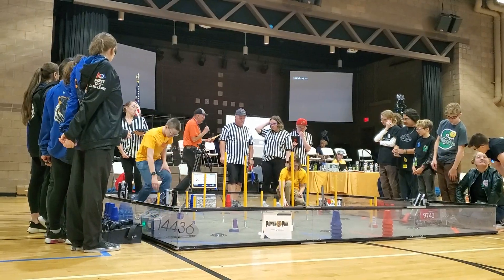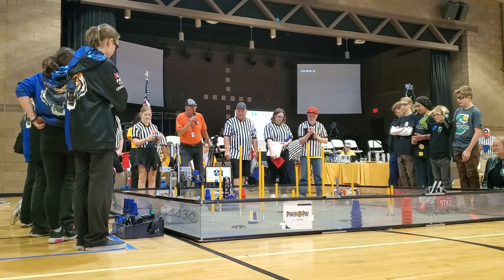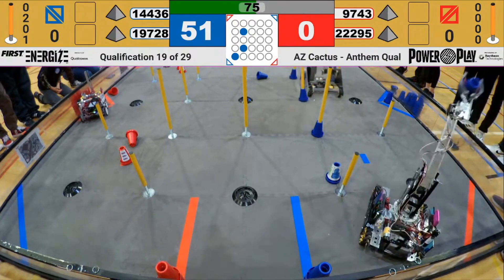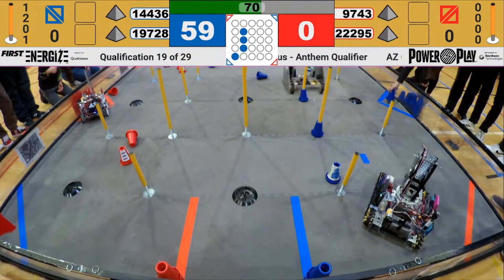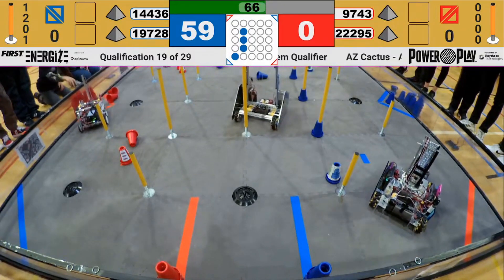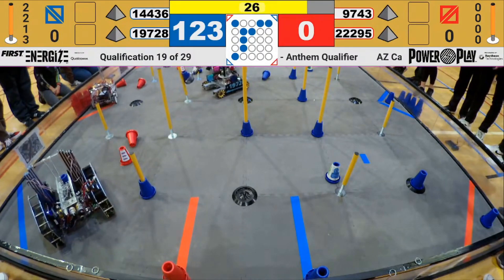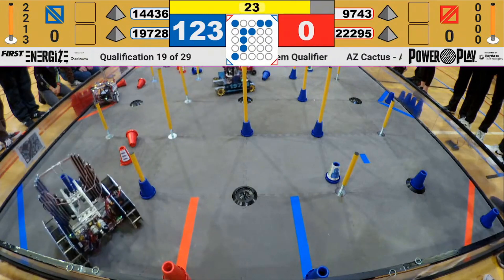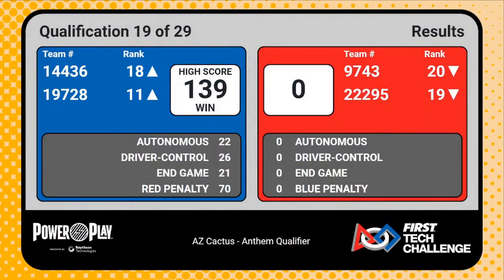After the break ended, we were right back in the action with our fourth match of the day. Qualification match 19 began with our auto missing the junction. However, our drivers were ready. We began placing cones in as many different junctions as we could. The drivers didn't know that a circuit could connect between junctions diagonally, not just side to side, so they spent a long time trying to get a cone onto the ground junction instead of the corner and ended up not getting the circuit. We still won, though, for our first win of the day with a score of 139.